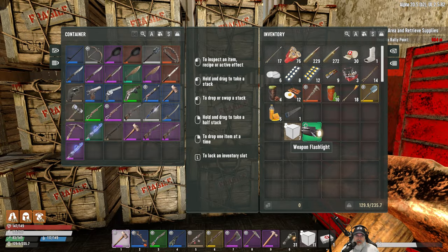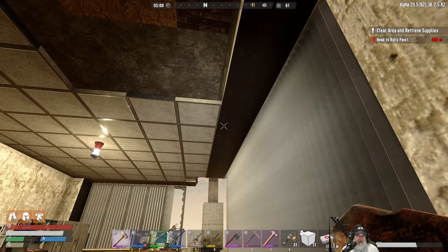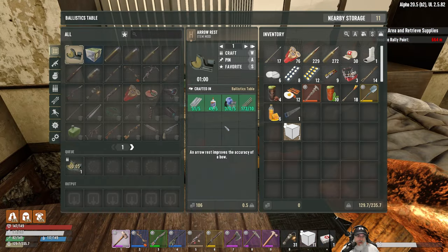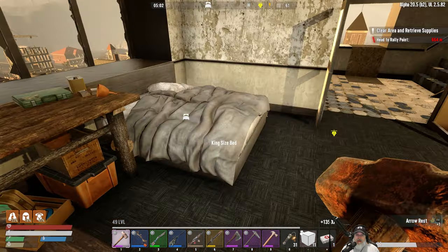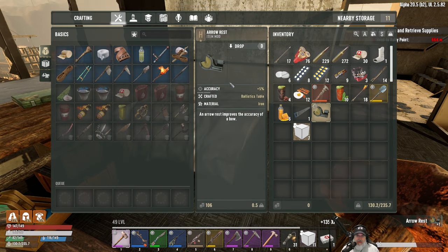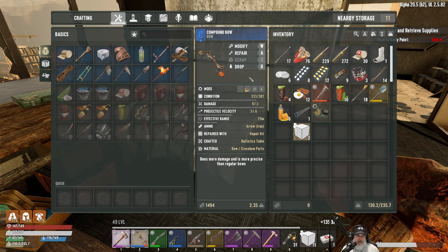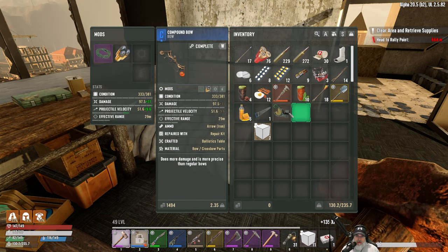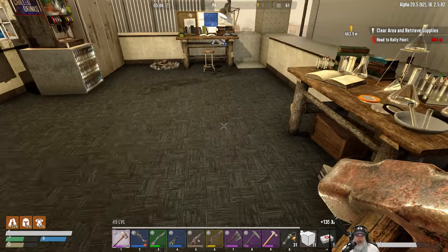And when we put the arrow rest mod on it, that will make it even better. It looks like we're going to have to stick with iron arrows for a while longer until we can find that magazine. The arrow rest mod improves accuracy of the bow - let's go modify. It also increases our damage by 16.5 now, really nice!